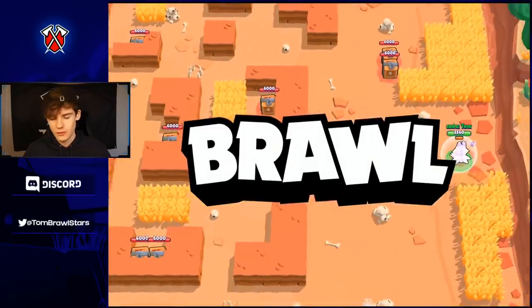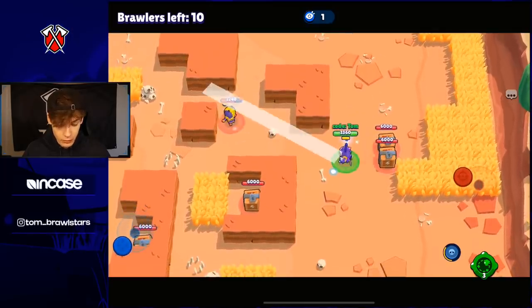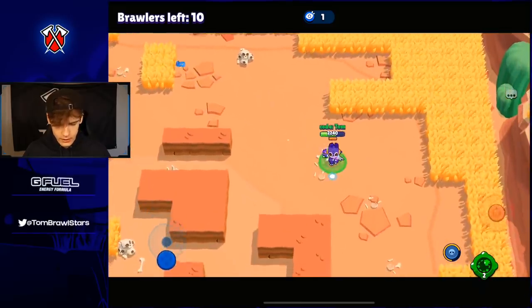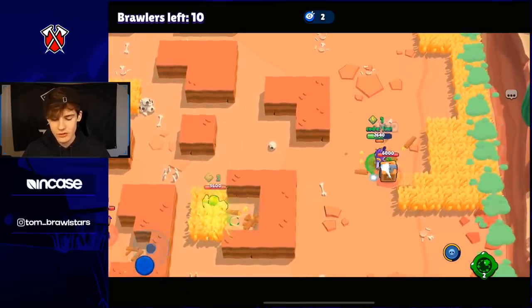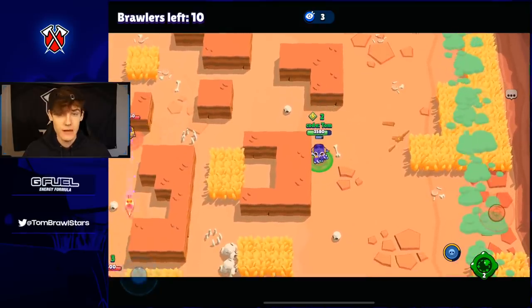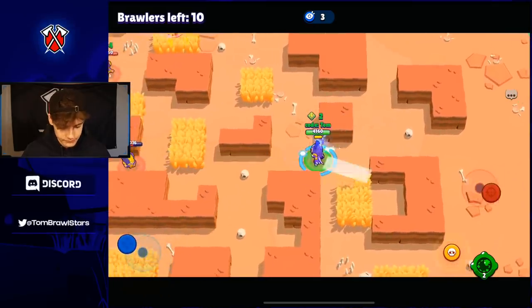Of course the last gadget which definitely needs a nerf is Bea's gadget — it's so good. I'd say it's probably the best gadget out of all the ones in this video. This gadget goes through walls and increases in damage as the radius of the gadget increases up to 1000 radius, so the maximum you can do with it is 3000 damage. But in a 3v3 game, the maximum you can do is 9000 altogether on every single enemy — it's just so much damage for one gadget.